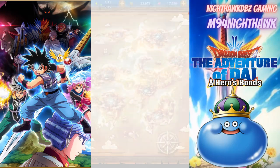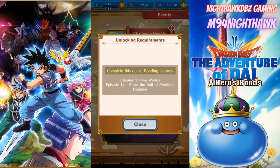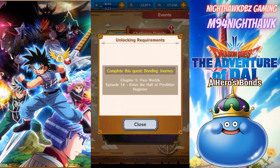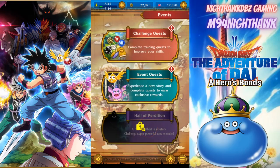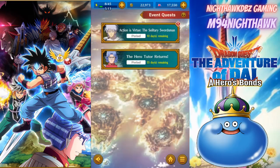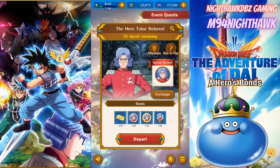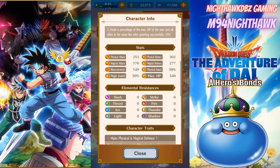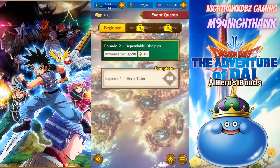Let's go to our events real quick. I have not unlocked Predation yet - I think I said that right. I need to complete Episode 1 Chapter 1 Episode 14, which I think we're getting ready to do. We also have event quests - a Huge Heroes tutor returns for 55 days. You can get tickets and unlock Avan's character through this as well, but I need 3500 for that.